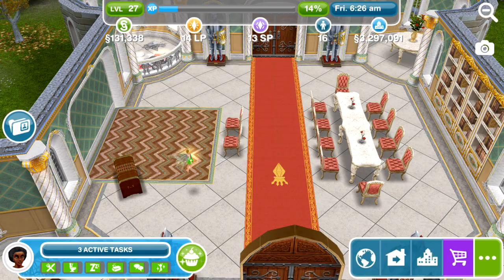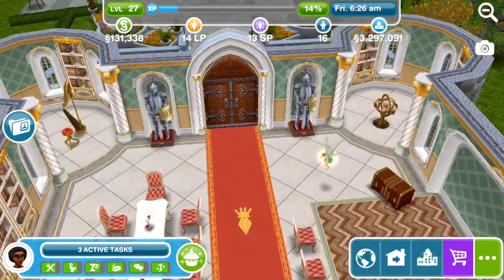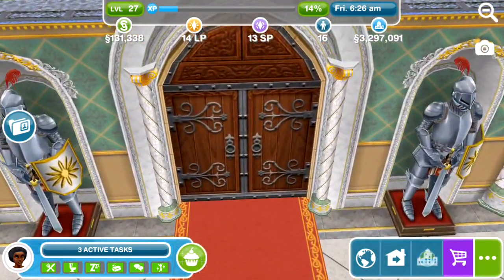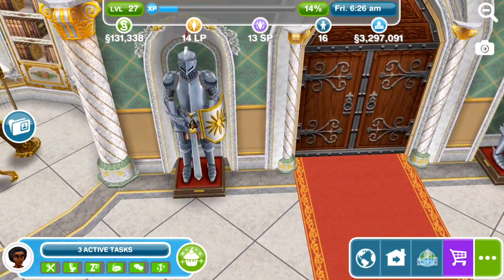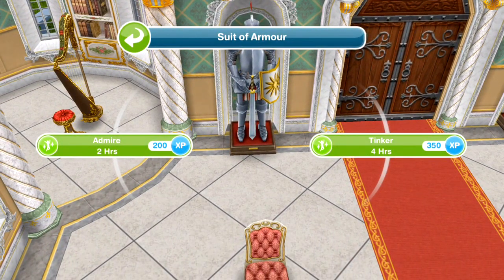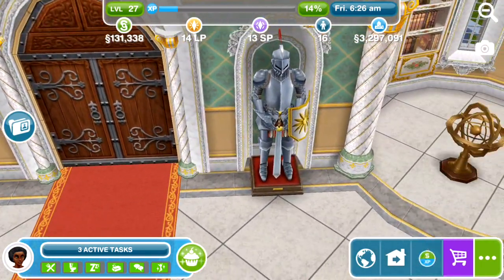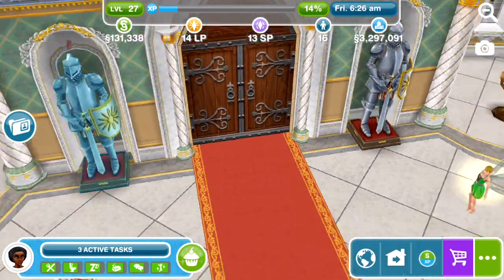I kind of like how this royalty update has been done — it's been in stages, which is cool. Anyway, here is the front door and it's got two suits of armour on either side. We can admire them for two or tinker for four. They look nice — I think they're the same on both sides.